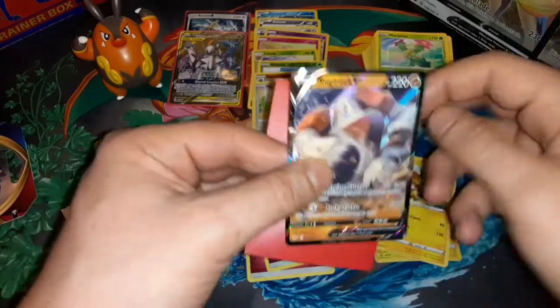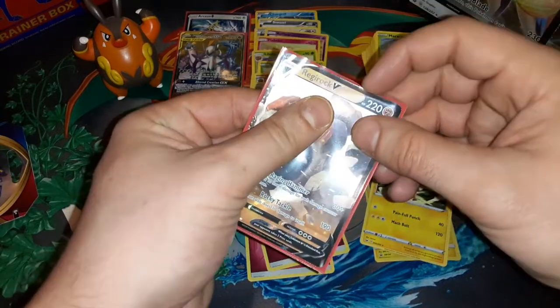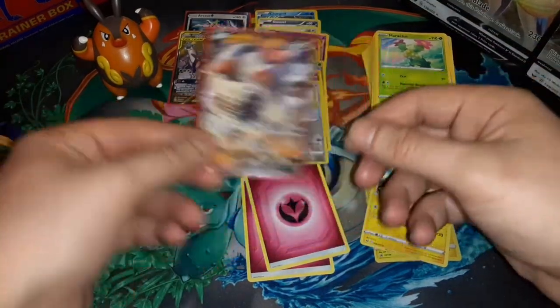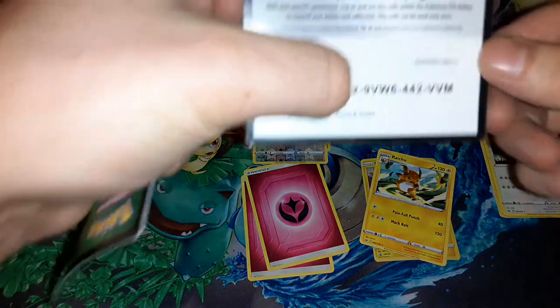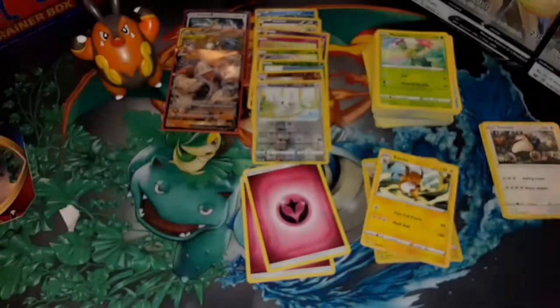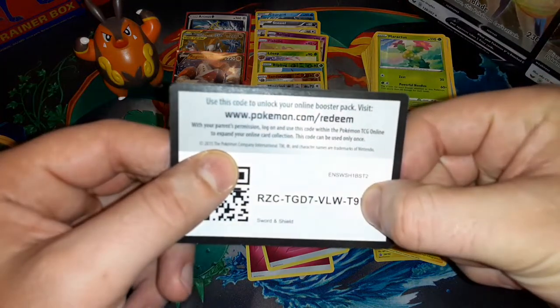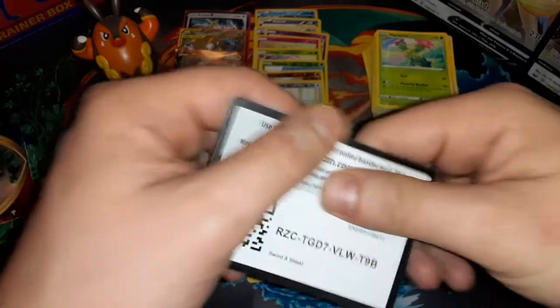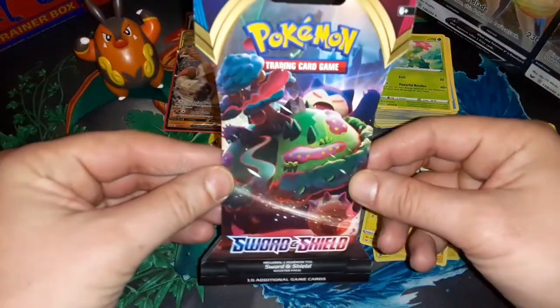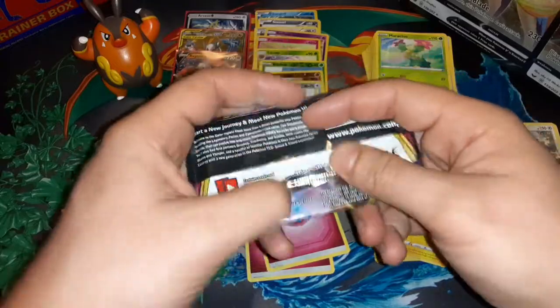Reverse holo — with a Regirock! Alright, that is a hit! I do have this already though, so it is common — kind of can't really wait, I guess I have to wait for the new Sword and Shield sets to release. But that is a hit! Not bad. Let's give two codes away now — covering up first number to the left for Sword and Shield. And a ten-card code — first letter, excuse me last letter to the right, is covered up. Last pack magic — we need it!